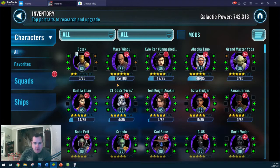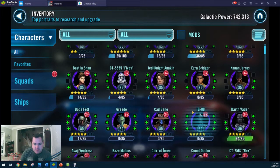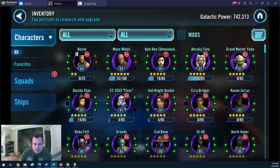Bossk will be one of the first characters we work on here. Bounty hunters are going to be needed for the Finalizer, which is required for the SLKR event. So Bossk, Boba Fett, Cad Bane — I don't think IG-88 is required, I think it's just those 3 bounty hunter ships. But we'll work on IG-88 a little bit too just to get the Falcon, since we're going to have the other 3 that we'll be working on. I really haven't done a whole lot with characters yet.